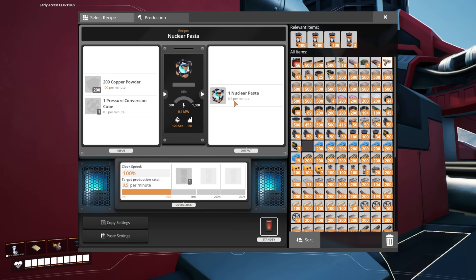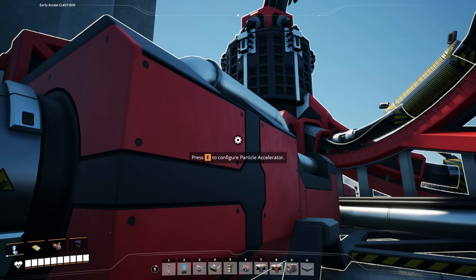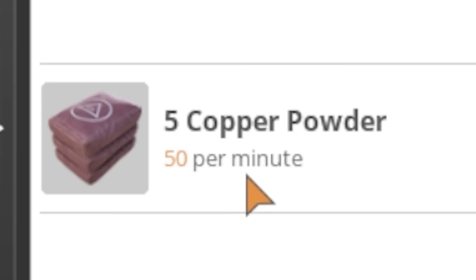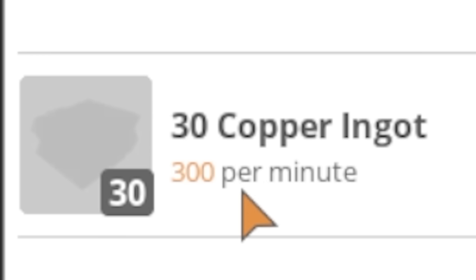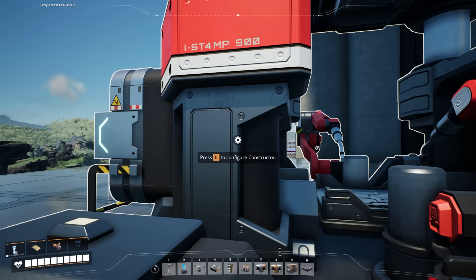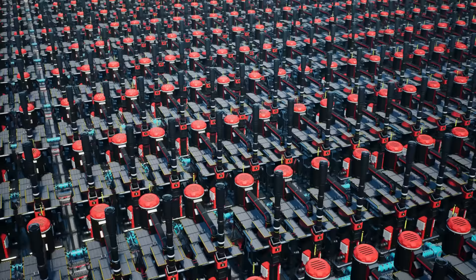Let's say five nuclear pasta per minute. So if we're making five nuclear pasta per minute, that means we need 10 particle accelerators, which is going to be a thousand copper powder per minute. Each constructor makes 50 copper powder per minute, so a thousand divided by 50 is 20. And if we need 20 of those, each one is going to take 300 copper ingots per minute. So even with this basic example of making five pasta per minute, we would need 6,000 copper ingots. Spoiler alert: we can make a lot more than five pasta per minute.